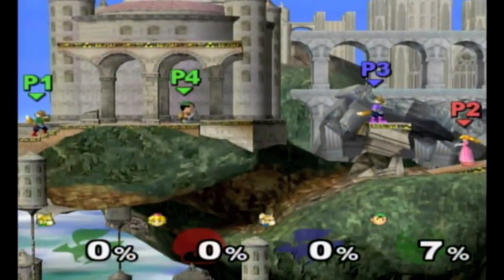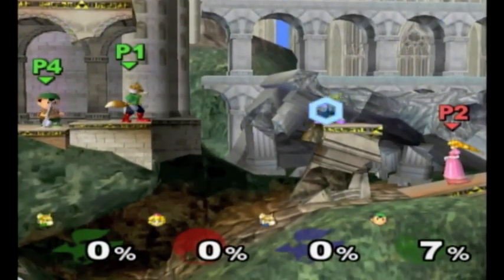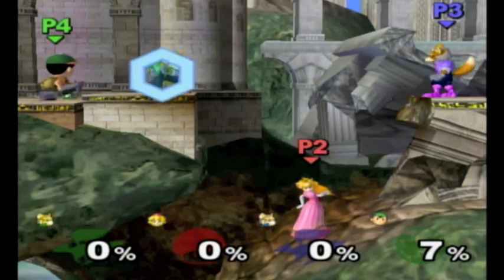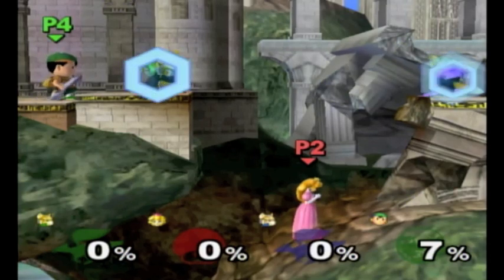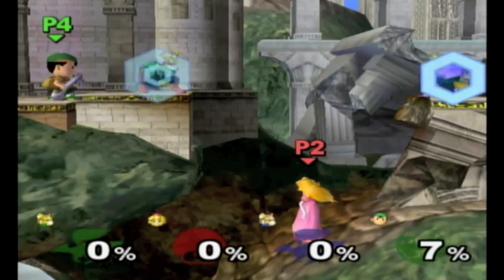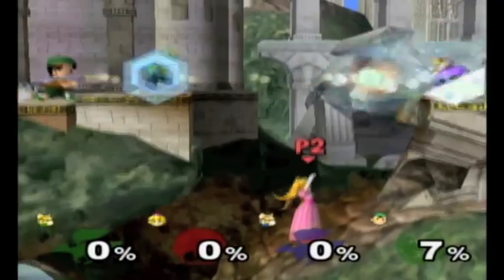We're going to put Ness here, take Fox and put Fox here — you can be that Fox. And then we're going to take Peach and put her right under here. So now how this is going to work: since Ness and the Green Fox are on the same team, when I shoot the super scope through Green Fox it'll just go right through him. And it'll bounce off of Blue Fox's reflector shield, which will make them his shots, and then they'll bounce off Green Fox and get stuck right there. It's an infinite loop of epicness, pretty much.